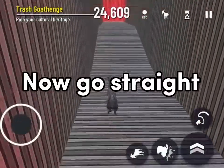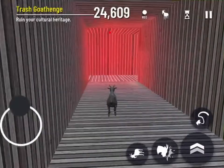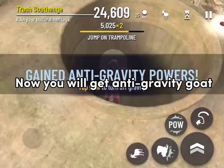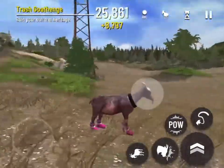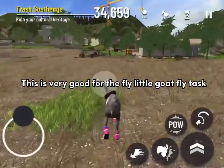Now go straight. Now you will get anti-gravity goat. This is a legendary — this is very good for the fly little goat fly task.